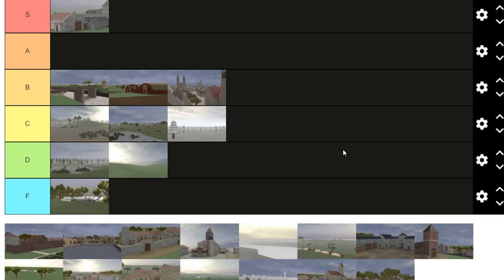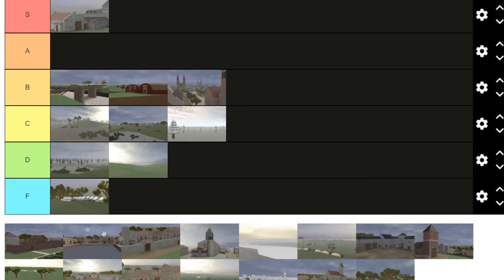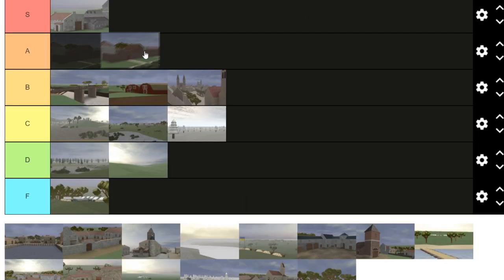Hilltop Outpost — F tier. This is the worst map in the game. I've been ranting about it for years. This map is literally so big, it takes so long to get to the other side, and there are weird invisible walls. It plays so bad. Anytime someone chooses Hilltop, I just leave the server. F tier.